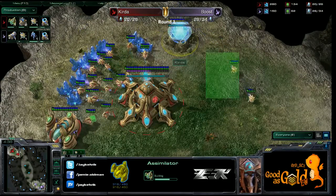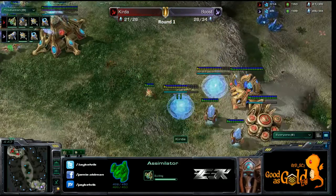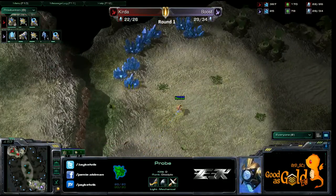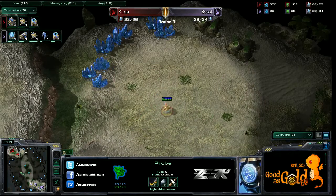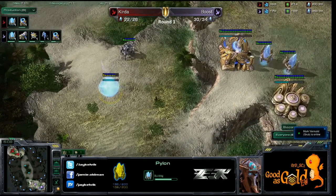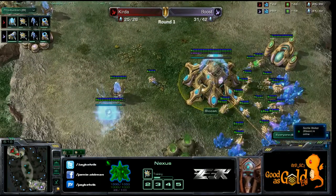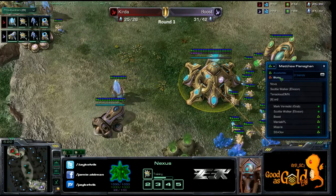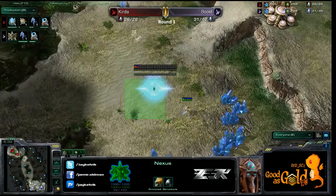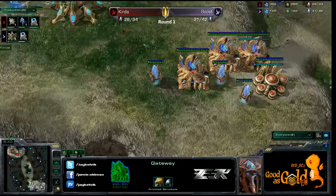As Boost's second gas is on its way out, I would expect to see a Robo. He's going straight for an expansion — it is going to be an expansion at about five minutes for Kirda. Looking at Boost, we see a pylon coming down at the main ramp and another stalker being produced. He's mainly boosting his nexus to get as many probes out as possible, and we are probably going to see an expansion from him as well. So this is pretty much a one-gate expand against a three-gate.